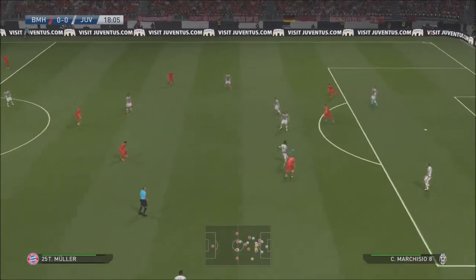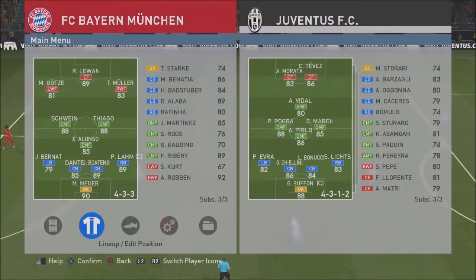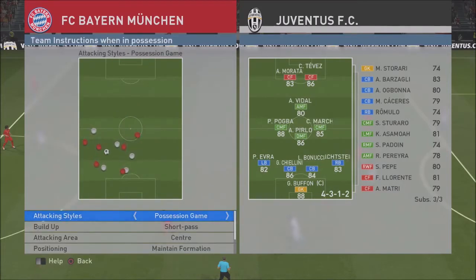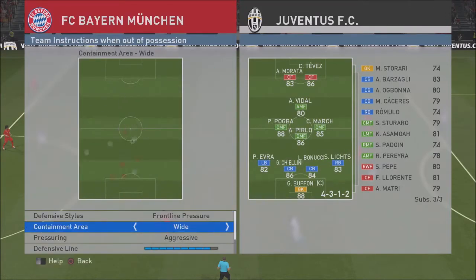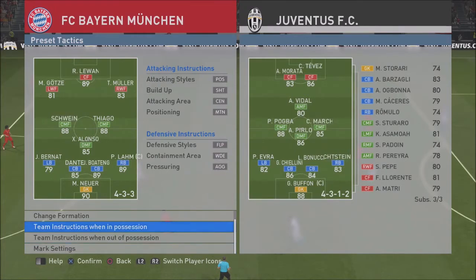I was playing around in the in-game menu - we're going to go over it really quickly. There are features like Team Instructions. We had those on previous PES games but I'm pretty happy about that. When it comes to out of possession you can set that as well. I'm happy they've got the mark settings on the demo. I played around with that and the AI responded to the way I wanted, and I was over the moon about that.